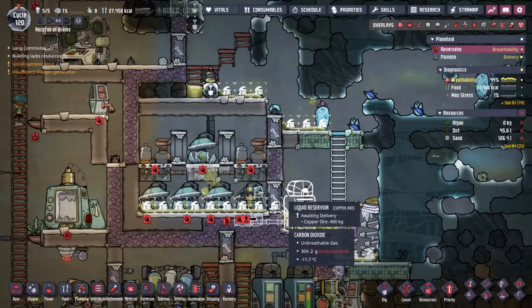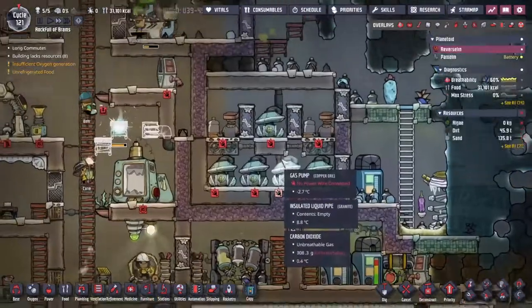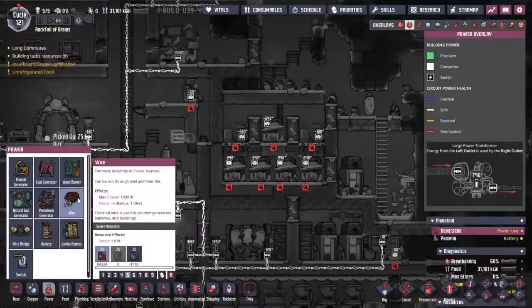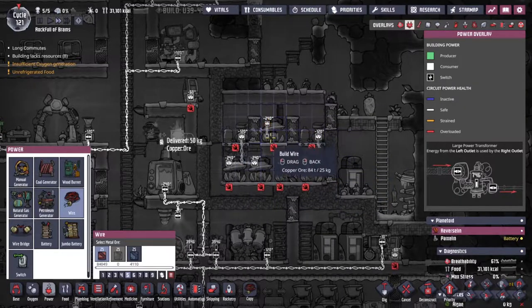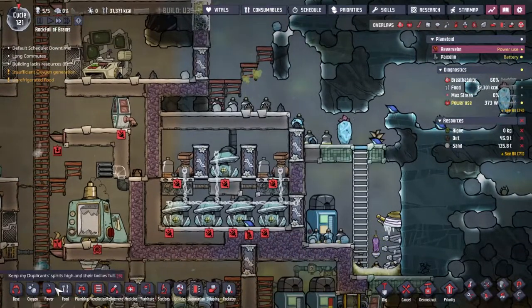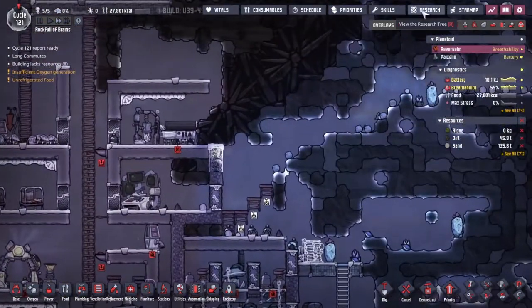We've got our first bit of water going into the tank - it's actually going to fill up the pipes first, but I'm okay with that. I haven't put the startup power in place - that's a bit of an oversight. I was about to fire this up for the first time. We have quite a bit of infrastructure in place. I'm going to put a battery here and a small treadmill on the other side just to start us off.